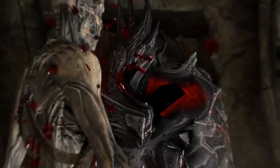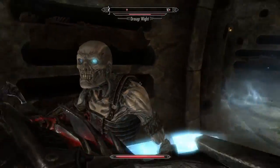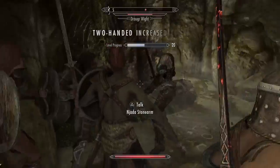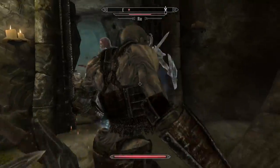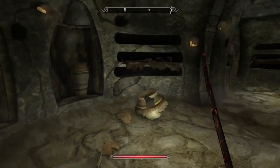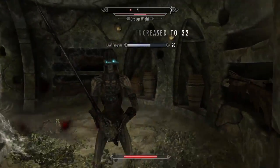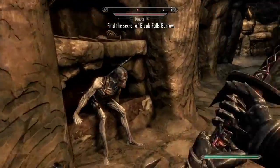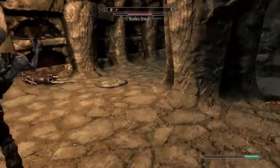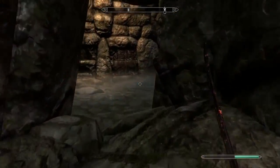So for the first one we have the Draugr. Draugr are undead Nords that have to guard these tombs from intruders, that's why they come alive and try to get you. I like Draugr for the way they look, and you get so many different types — ones that use Magicka, ones that just fight you — and they all look cool because they don't have like set stuff. Also another reason why I like Draugr is that they're everywhere and they just pop up when you least expect it.